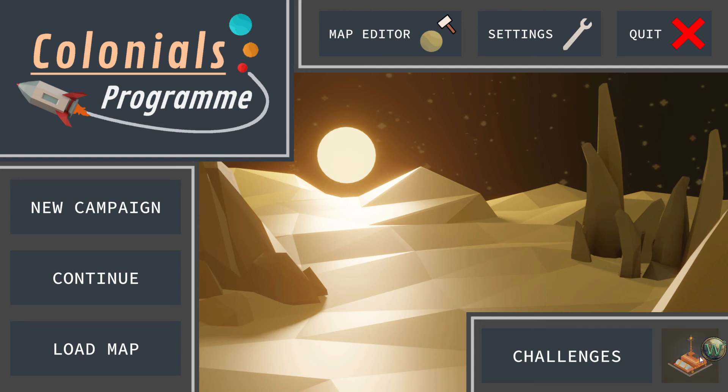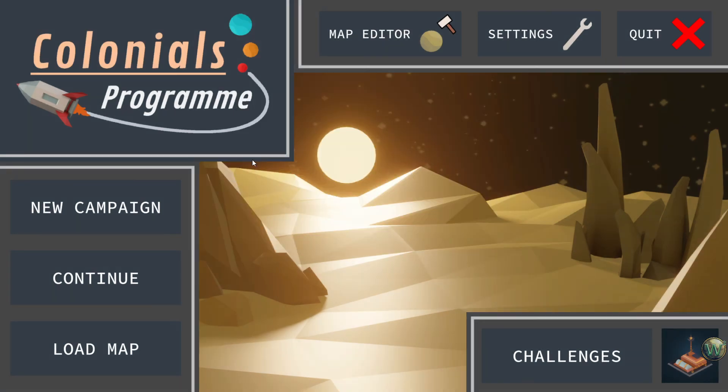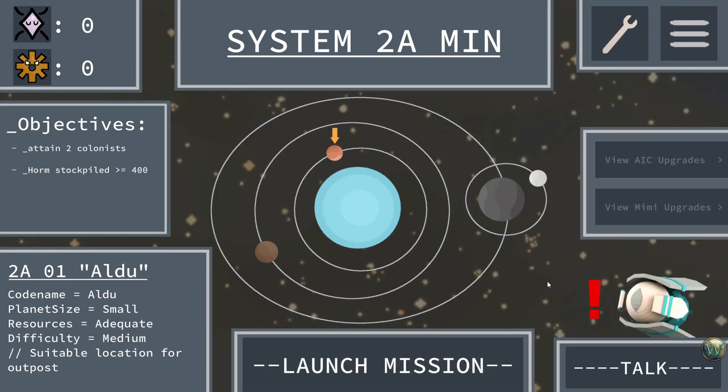I want to talk about this button right here. This button gives you the ability to sign up for the newsletter from Cookie Legends, and that gives you a special feature in the game. It also gives us access to another map, which we'll probably play in the next episode. Let's continue the campaign, and I'll show you what that special feature is in a moment.